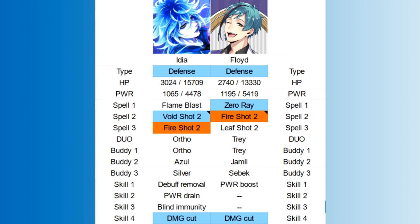Floyd also has a lower HP but higher attack than Idia. His spells are more similar, with having Zero Ray and Fire Shot 2, later Flame Blast 2. His Spell 3 is Leash Shot, so that's not great. I'll say his spell similarity is where Floyd shines the best, although he does have damage cut to foes. The good news is that his actually upgrades, so it's better than Idia's. The downside is that it's attached to Spell 3, and he and Idia have no buddies in common.